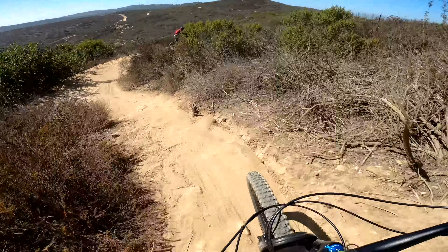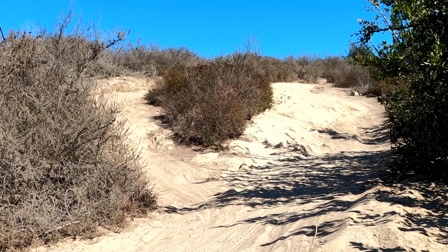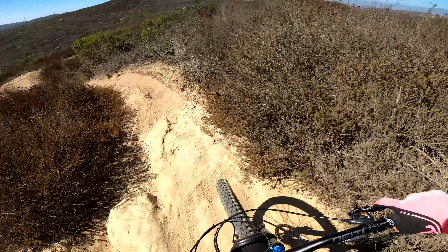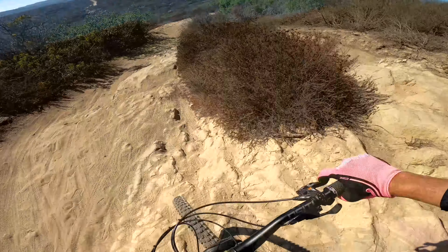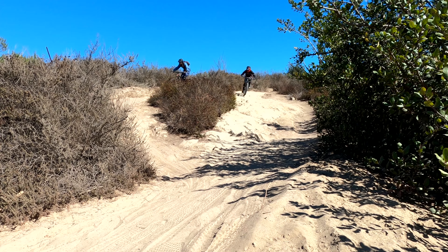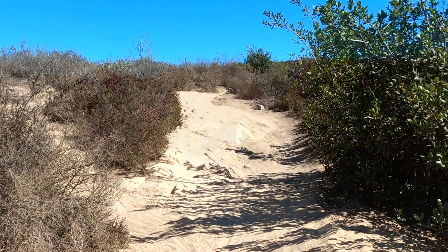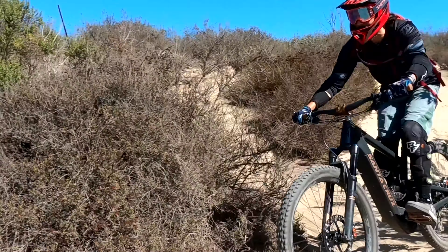There are three lines here. I'm taking the far right line. As we look back up, you can see the line I just took on the left, but there's also a rock line close to the bush on the right and then a dirt line. The far right line just kind of hooks left and then snakes right. You can take the rock line to the left of the bush, or the dirt line on the far left. Noor pops off the rocks and Robert chases behind him — both taking different lines.